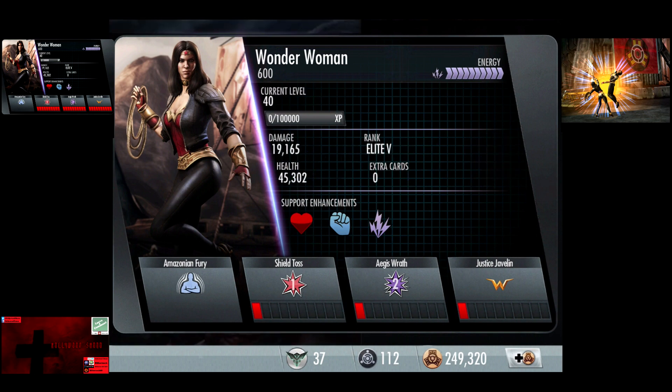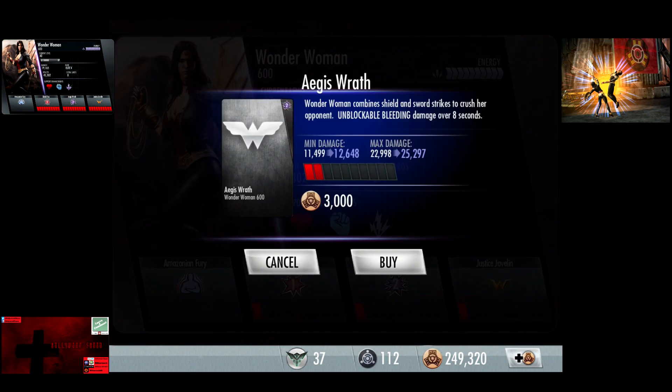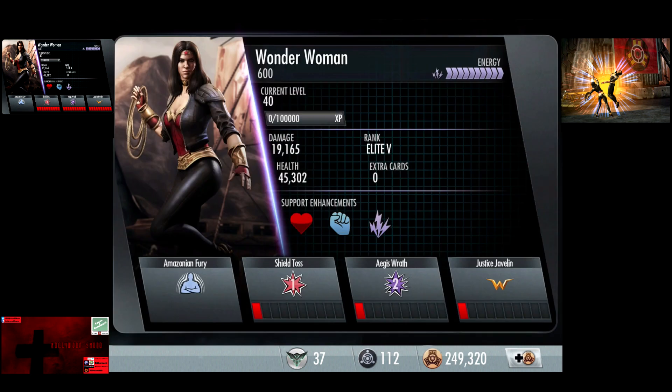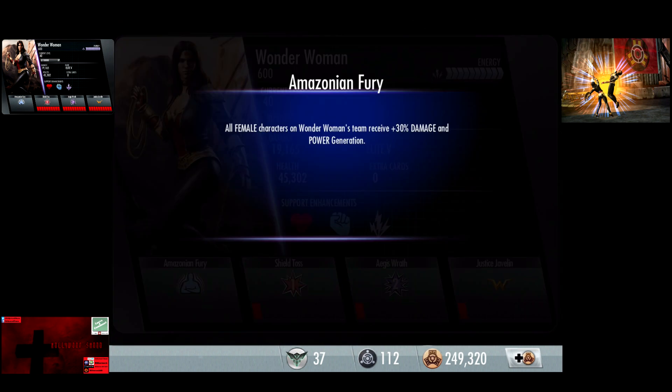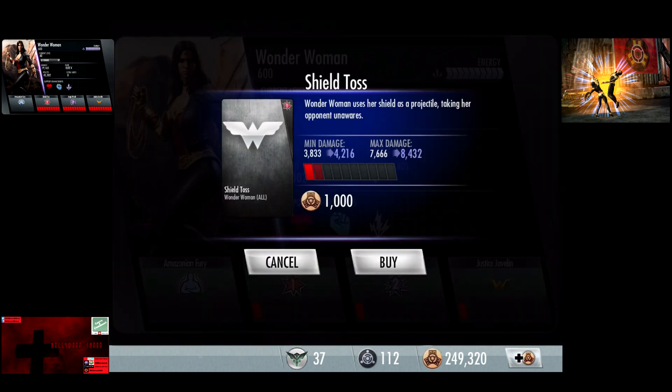So now up to Elite 5, 19,165 damage, 45,302 health. Shield Toss does 3,833 to 7,666. Aegis Wrath 11,499 damage to 22,998. Justice Javelin does 28,747 damage. Amazonian Fury, which is an amazing passive — all female characters on Wonder Woman's team receive 30% damage and power generation. Keep in mind if you use Batman, you can have two characters. Wonder Woman and Red Sun Wonder Woman get 55% damage and 45% power regeneration. And that's huge.